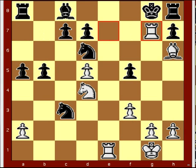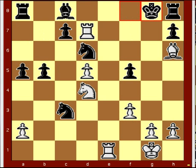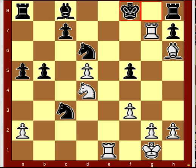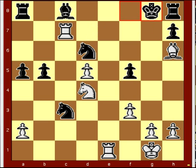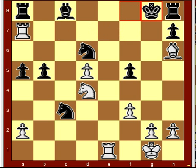Rook g7 check, king f8, rook takes d7 check — revealed check. King g8, rook g7 check, king f8, rook takes c7 check, king g8, rook g7 check, king f8, rook a7 check, king g8, rook takes a8 — white's advantage.